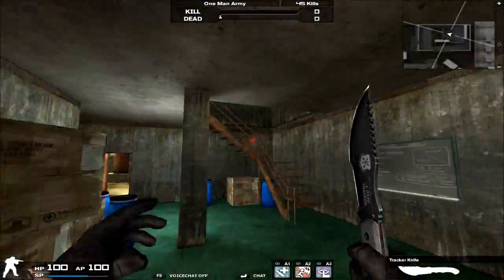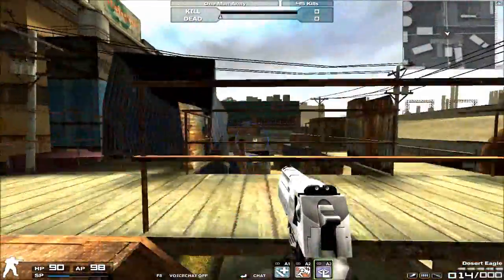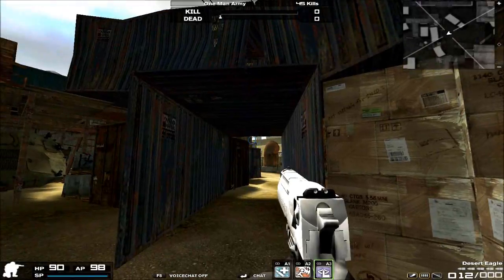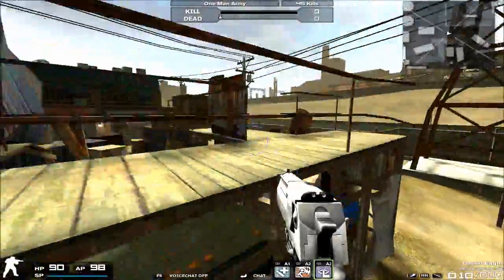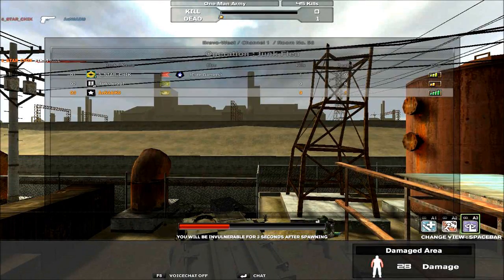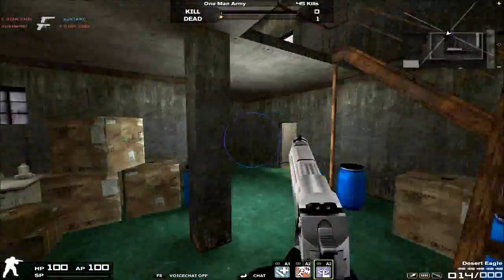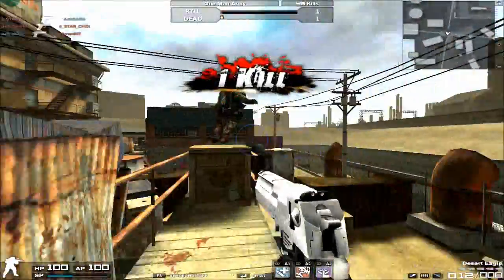Hey, what's going on guys, my name is Asian Psycho and we're gonna get started on the 47th chapter of the Exploring the Arsenal series. In this chapter of reviews, we'll be taking a look at the very famous and very powerful line of handguns called the Desert Eagle. The Desert Eagle, no matter what game it's in, is known as a very strong handgun, and in Combat Arms that's no exception — it's one of the most powerful handguns in the game.